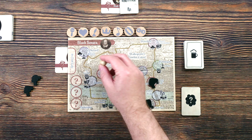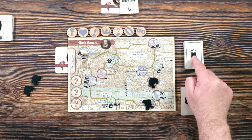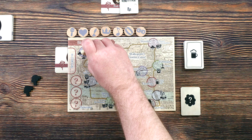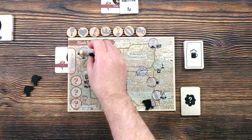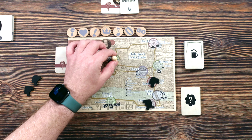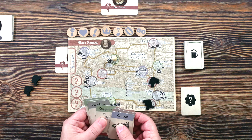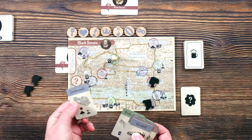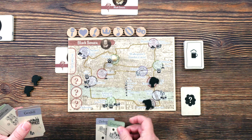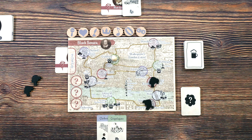On our turn we can either stay where we are, use a fog card if there's one on top of the deck, guess if we're in a place where the dark lady is, or move one spot. We started at Clerkenwell, so let's move to Cripplegate, grab that location card, and we're down two places visited.